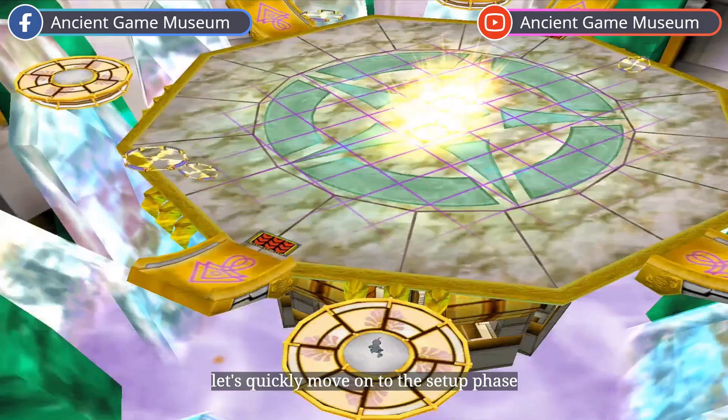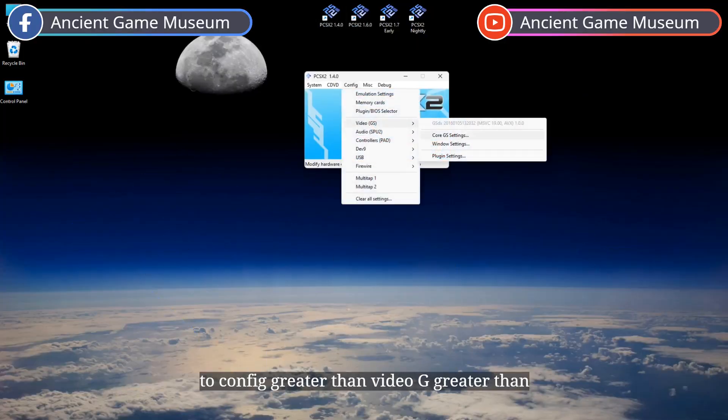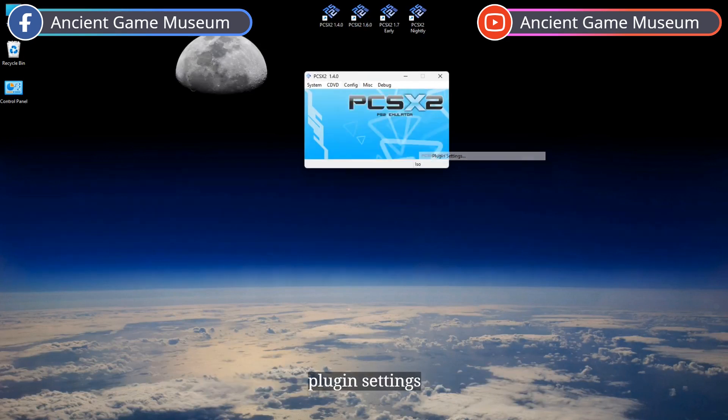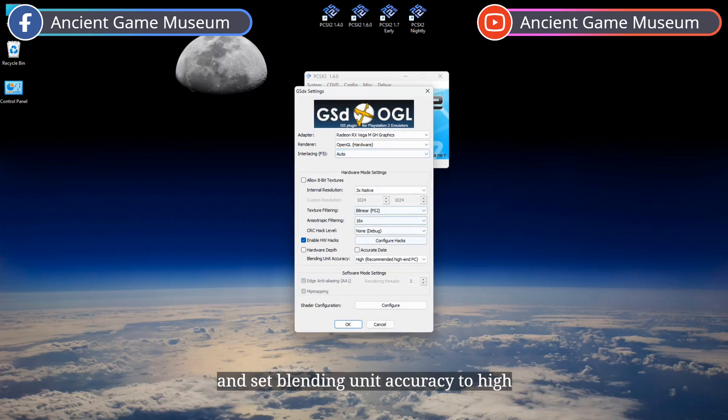Let's quickly move on to the setup phase. Let's begin with PCSX2 1.4. Go to Config > Video GS > Plugin Settings. Change your renderer to OpenGL hardware, and set blending unit accuracy to high. Click OK to apply these settings.